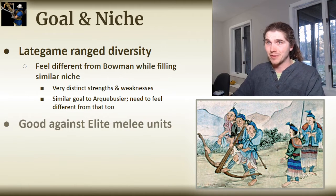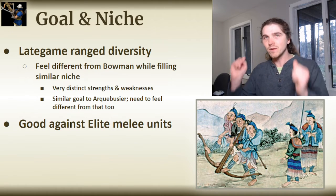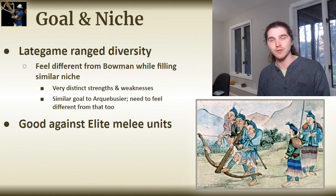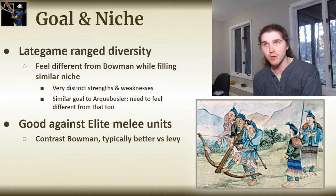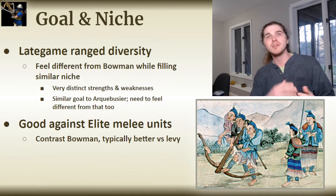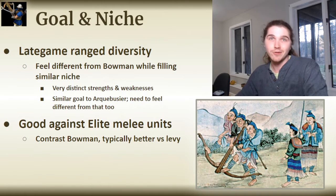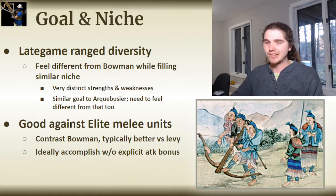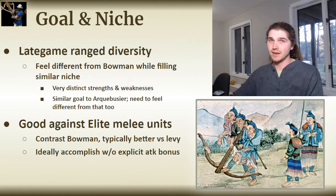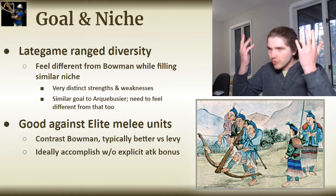The other major goal was for the crossbow unit to be good against elite melee units, because that's one of the major things the introduction of the crossbow did to historical battlefields — no longer could knights and nobles feel safe in the assumption that commoners could do nothing to hurt them. This is in sharp contrast to the Bowman, which is typically going to be better against weaker levy units rather than more heavily armored elites. I really wanted to accomplish this anti-elite setup without an explicit attack bonus versus elite units, as that felt clunky and lazy — I much prefer when a unit counters another through its playstyle rather than just making its bonus damage go up.